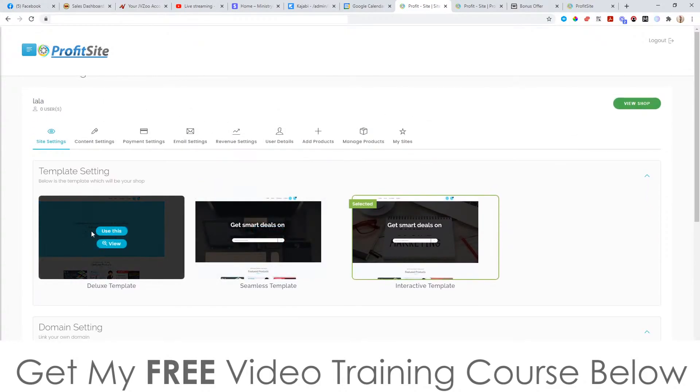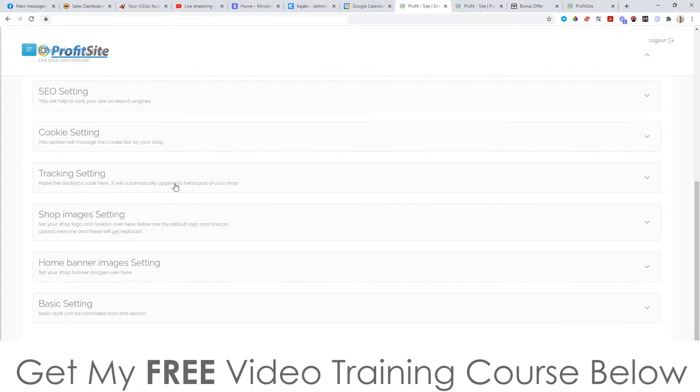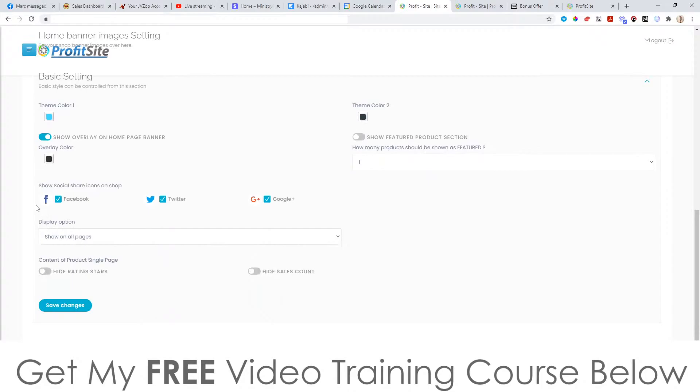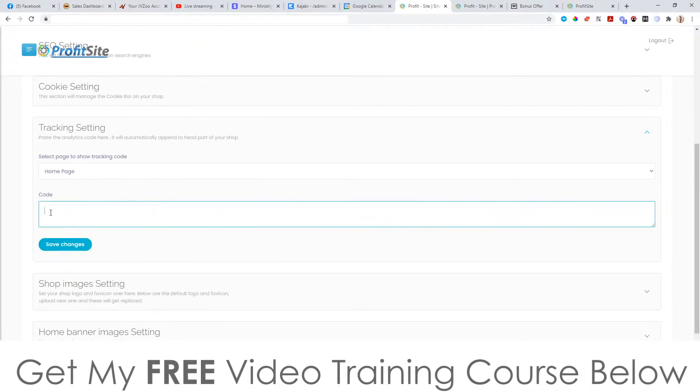Back to the application — you've got site settings and all these templates that you can base your sites on. You can change your domain setting, the SEO settings to help rank your site organically in the search engines, cookie settings, and tracking settings. If you want to use Google Analytics or AdWords pixels for retargeting you can do that inside of here. You can also set your logo, favicon, and banners on your store. For tracking, you can input Facebook pixel code, Google Analytics pixel, Google Ads pixel, AdWords pixels, Bing pixels — whatever you want.